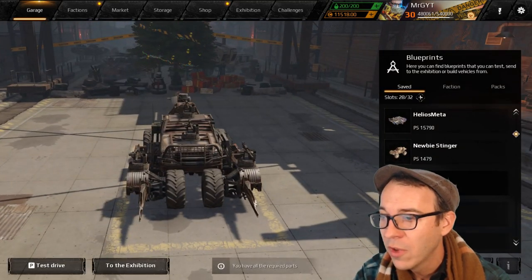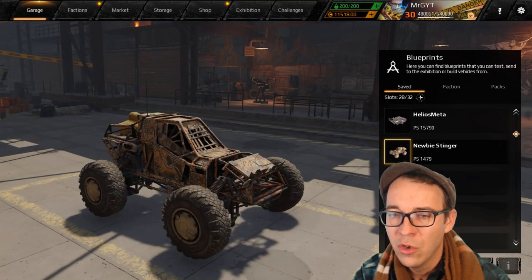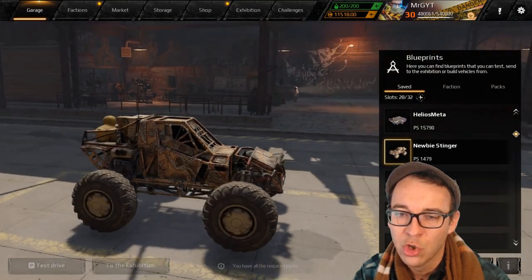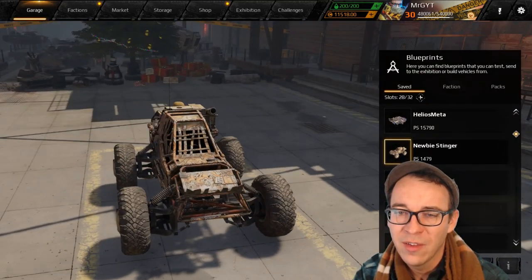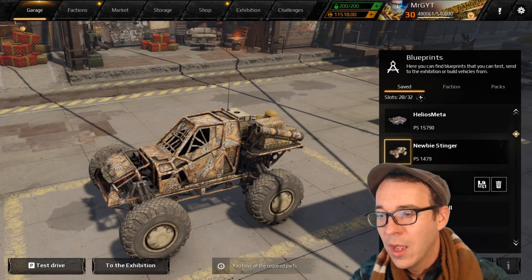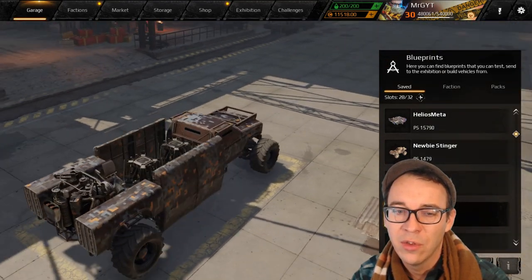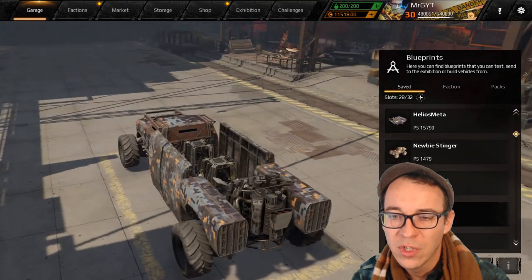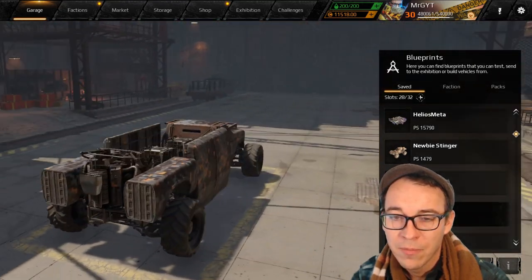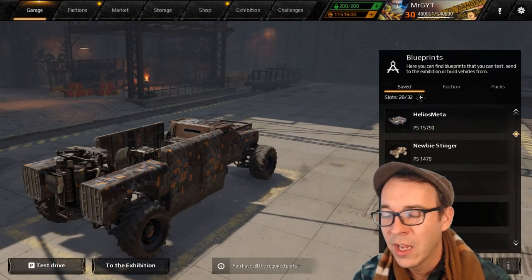The only other build coming in at just under 2k is the newbie stinger — essentially just a little duster cab with a pyre, drive around and do some tracking shooting on your enemy. Nothing too fancy there, although a lot of new players aren't going to be able to afford something like a pyre right out the door. Another build coming in at 2000 power score is just running a couple of falcon drones, internally mounted with a radar — a pretty low budget drone build that's going to be decently effective at low power score.